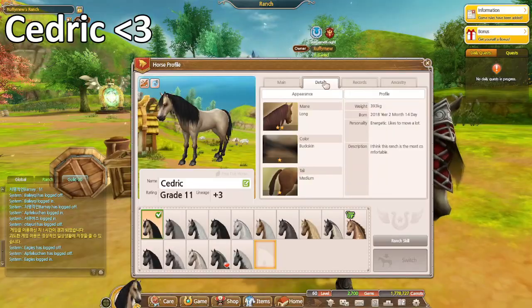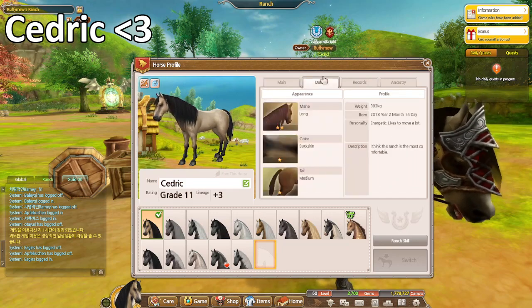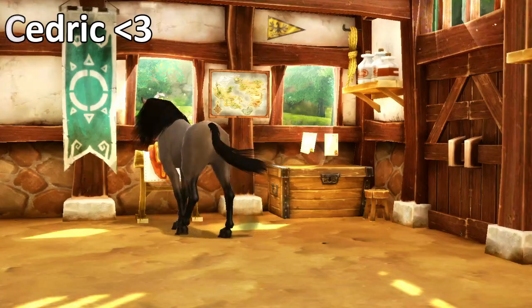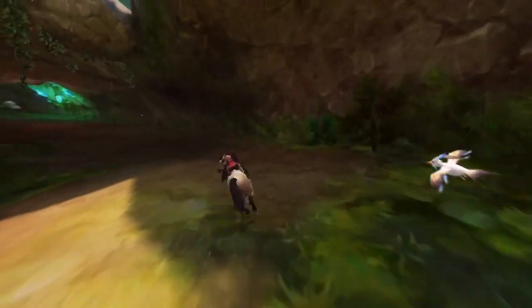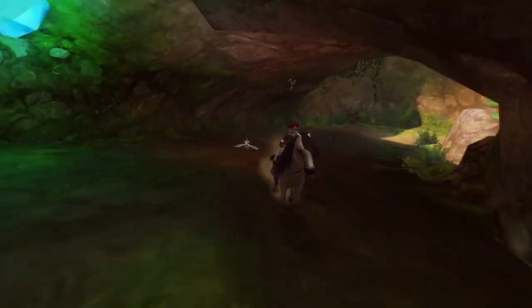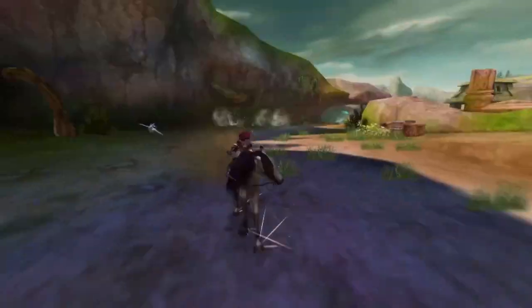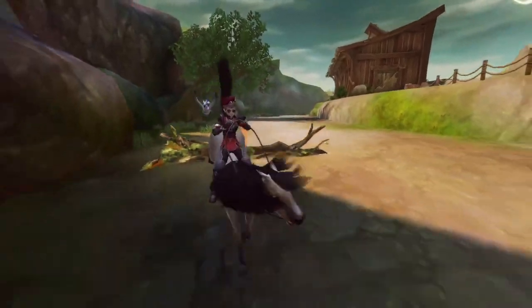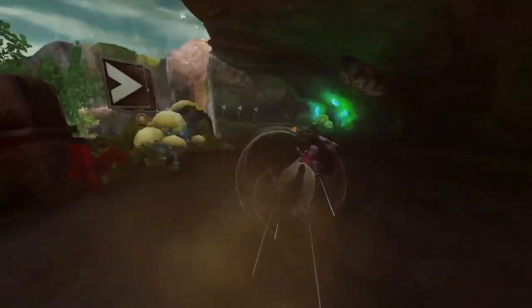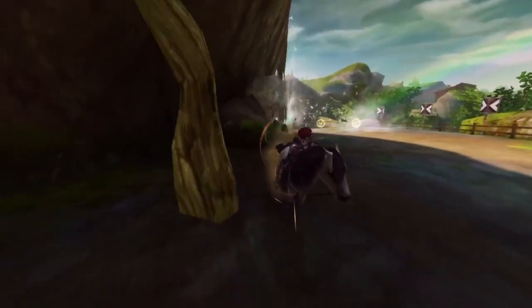First off we have Cedric. Cedric is from Alicia Online — I've had Cedric since 2018, specifically he was born on Valentine's Day, February 14th, 2018. It's really nice that we can see when they're born in AO. He is a buckskin with a black mane, a long mane and a medium tail. His stats are 120 control and he also has Downhill Thrill. He made me over 100k in breeding — I think he was one of the first horses to ever make me that much money.